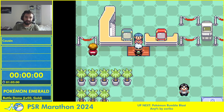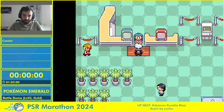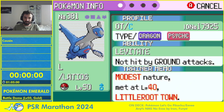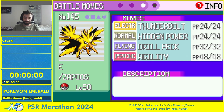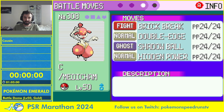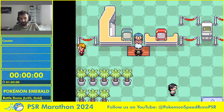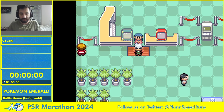Hello everyone and welcome to this run of Pokémon Emerald Battle Dome, one of the facilities of the Battle Frontier. I'll show you my team before I start since it's the only opportunity I'll have. I have Latios with Twisted Spoon — Hidden Power Fire for Scizor and Forretress mainly. Then Zapdos with Magnet and Hidden Power Grass for obvious reasons, and Medicham with Choice Band, Adamant nature.